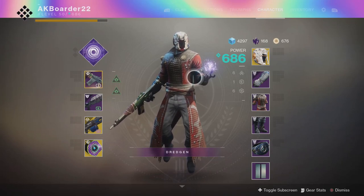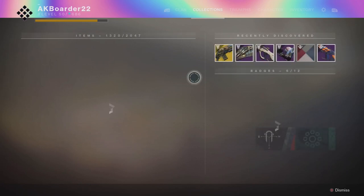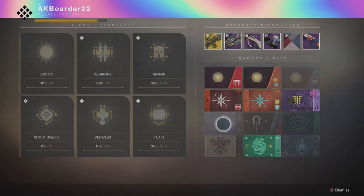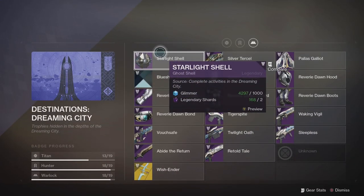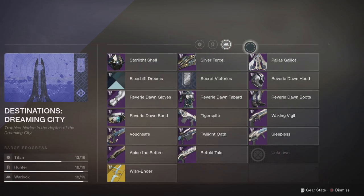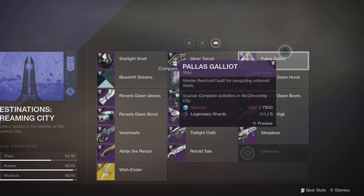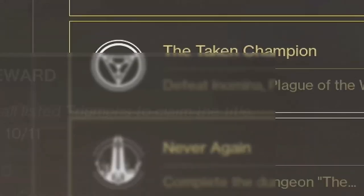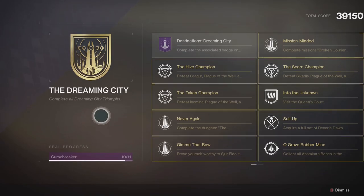What's going on Guardians! In today's video I will be showing you how to unlock some cosmetic items from the Dreaming City. The items I will be covering specifically are the Ghost, the Sparrow, and the Ship. You need these items to complete your Dreaming City Destination Badge, and you also need to complete that Destination Badge to get the Curse Breaker Seal.